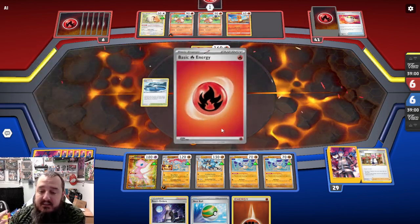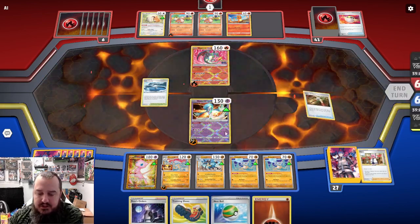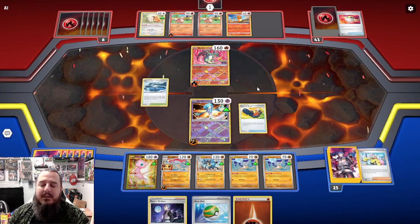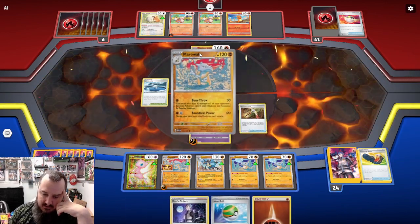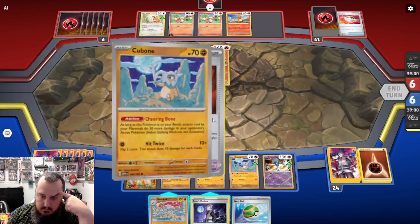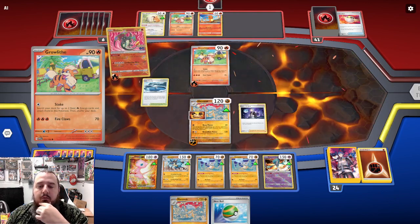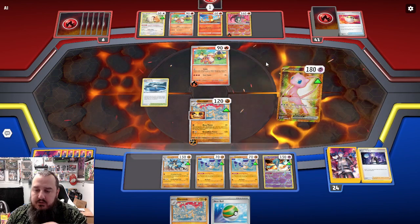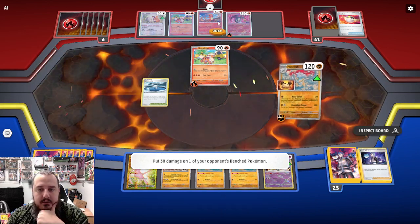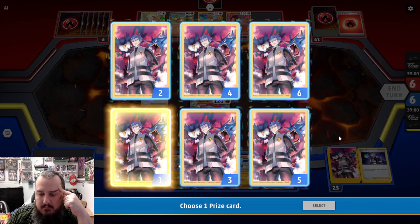Marowak is doing 90 damage, I believe. We can Boss's Orders up the Growlithe, which gives us one space to restart and draw. We get a Cubone — nice. We Bone Throw, knocking out the Growlithe and doing 30 to the Charmander on the bench, because we might be able to get a double KO next turn. A Riolu came out of the prizes — no need for Hisuian Heavy Ball to grab that. Then they top deck Rare Candy. The Charizard — there it is. They just top deck beautifully.